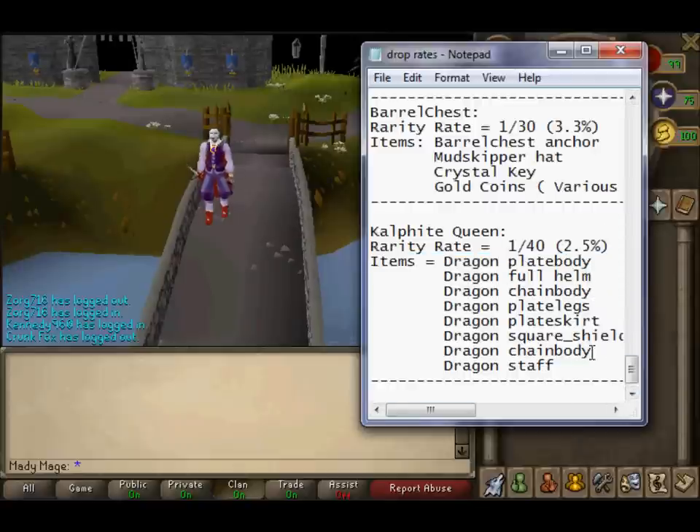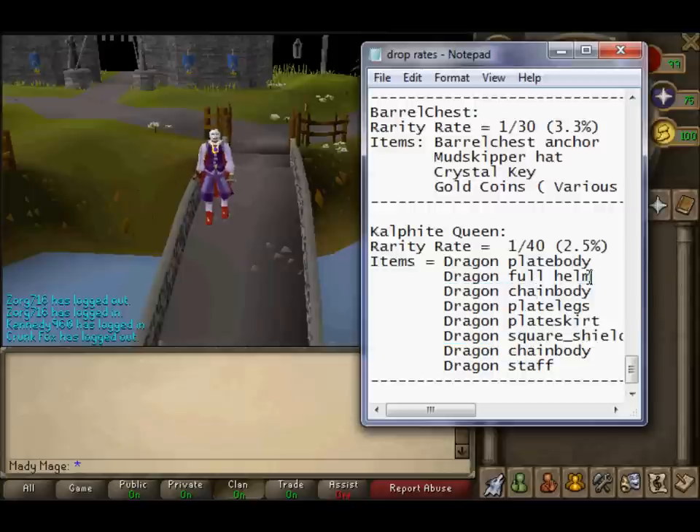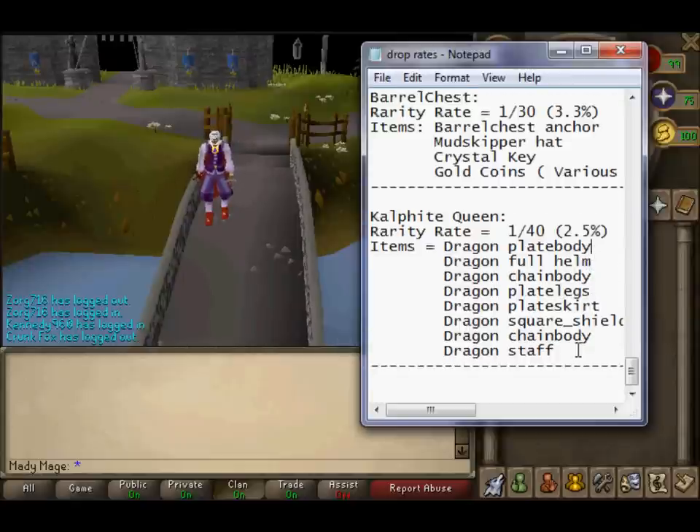There are 2 Dragon Chain Bodies in the drop pool, so you have a good chance to get one. Think of it like a bag — when you kill the monster, an item falls out of the bag, and that's what you get. Like a gumball machine: if there are 10 black gumballs and 50 red gumballs, you're more likely to get a red gumball than a black one. That's a different way to explain the drop weighting.